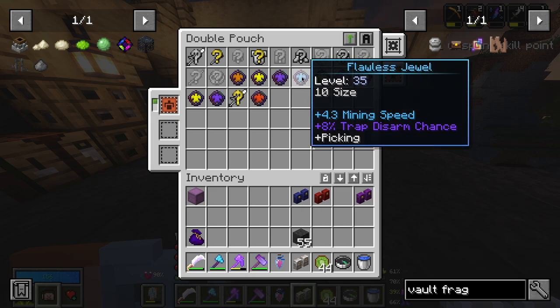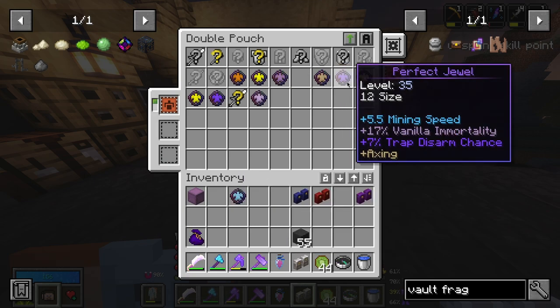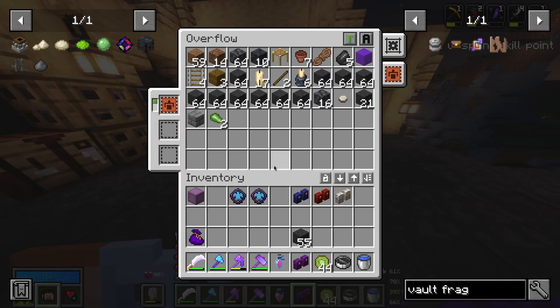I could try and cut it, and there is a chance that when I cut it, it's going to take off the axe. Then I can easily add it to this — trap disarm is not bad whatsoever. And that's the overflow.